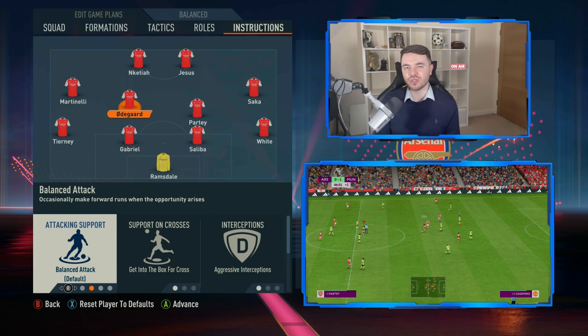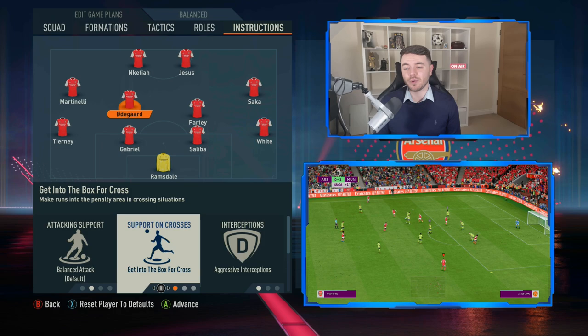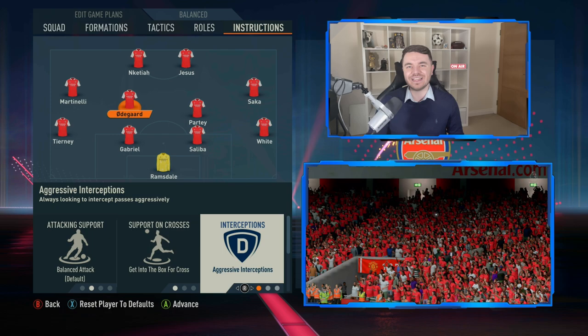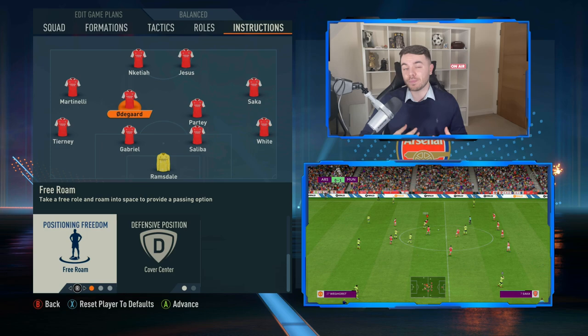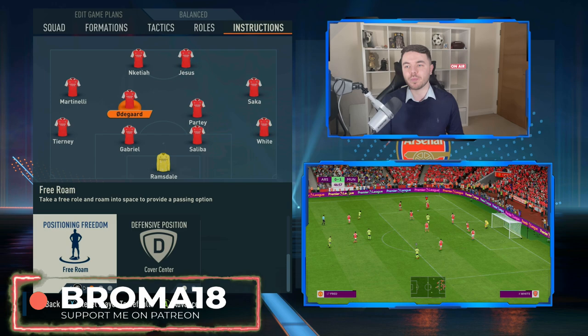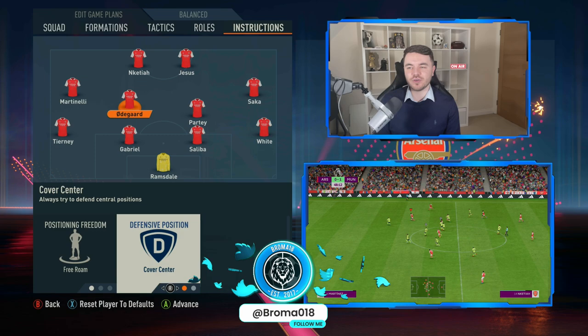With Vieira in the central midfielder role, attacking support is set to unbalanced — not always looking to get in beyond the strikers, but definitely supporting attacking patterns. Supporting crosses is set to get to the box for the cross, reflecting the box-to-box nature of the role. Interceptions are set to aggressive, replicating his imposing style on opposition midfielders. Positioning freedom is set to free roam, helping play out from the back and generating movement in possession phases.